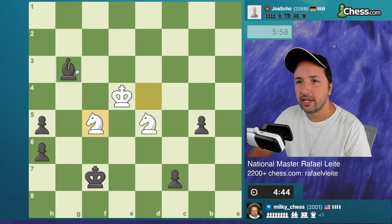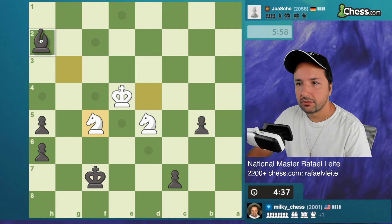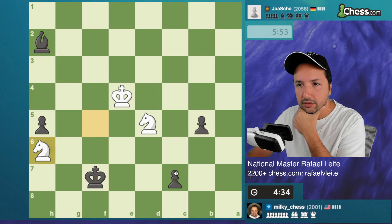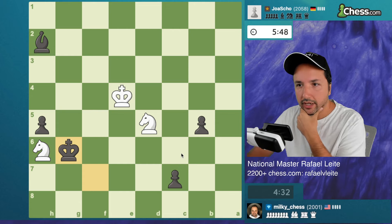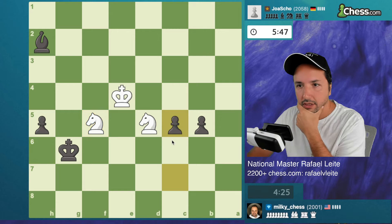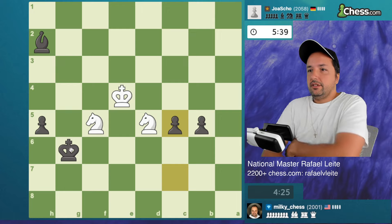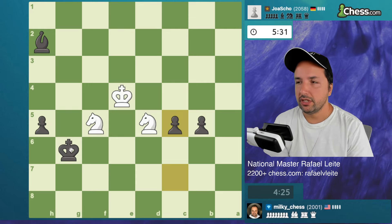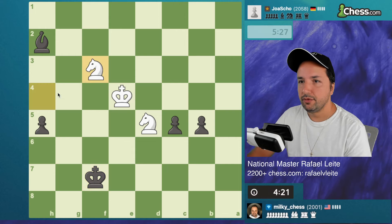I can never lose this unless I really want to. He cannot capture because of the fork - yeah I think that's it. So now I keep protecting my pawn and the other one goes away, then I start pushing both pawns. His knight is attacked and we start marching with those pawns. Three pawns for a knight - I can never lose this game but I can try to win. Here's the safest move - if I move forward I lose the bishop.